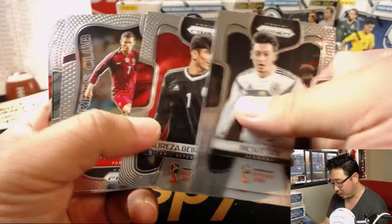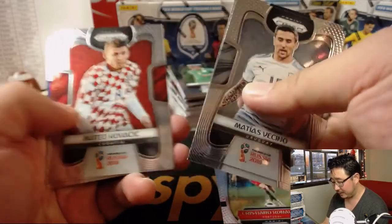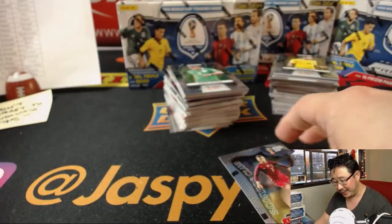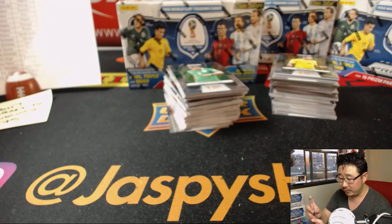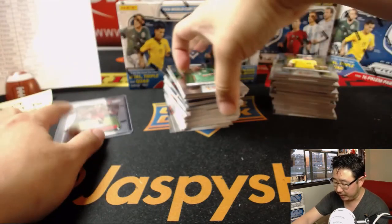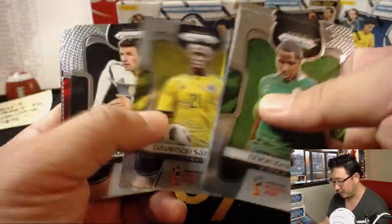There he is — Mohamed Salah, who separated his shoulder in the Champions League final for my Liverpool, which made me sad. Still makes me sad. I think it's supposed to be a little bit better, but what makes me nervous is that the chance of re-injury and actually dislocating the shoulder is now much greater if he falls on it wrong.